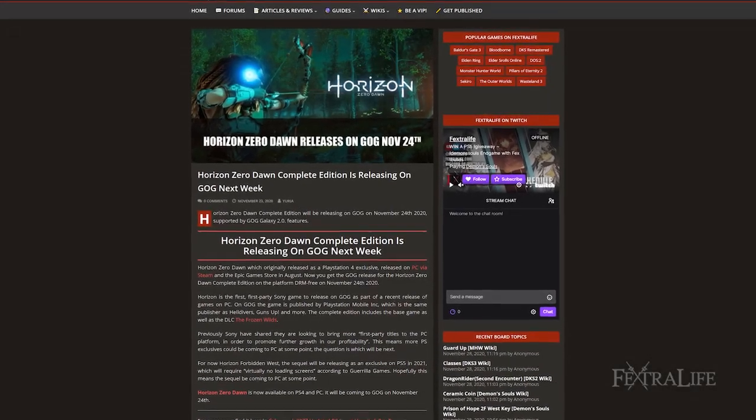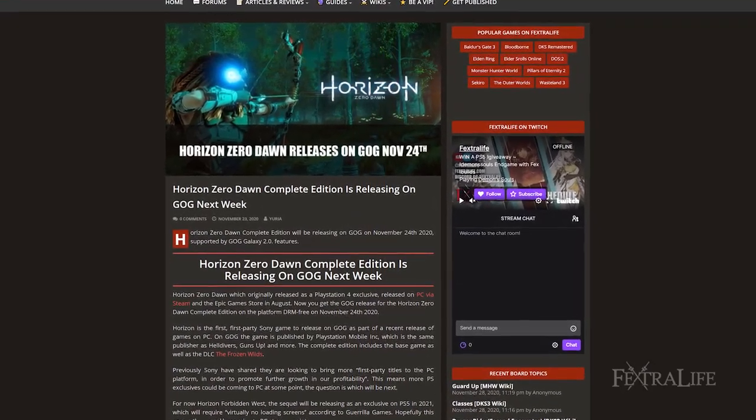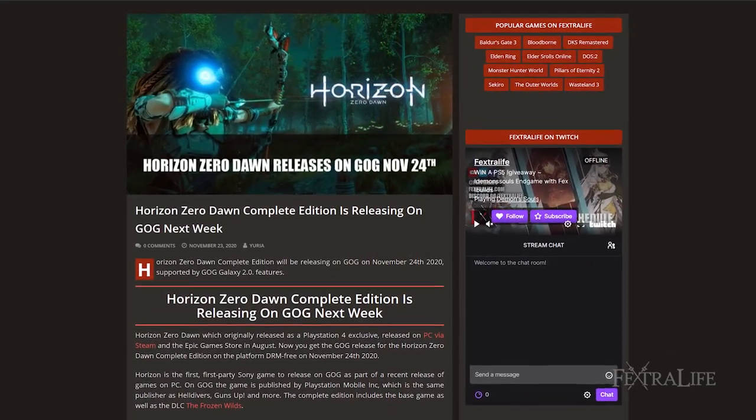Horizon Zero Dawn, which originally released as a PlayStation 4 exclusive, released on PC via Steam and Epic Games Store in August. Now you can get the GOG release for Horizon Zero Dawn Complete Edition, DRM-free.